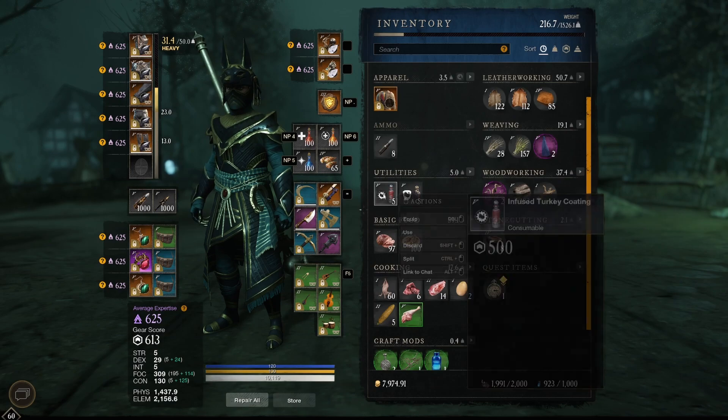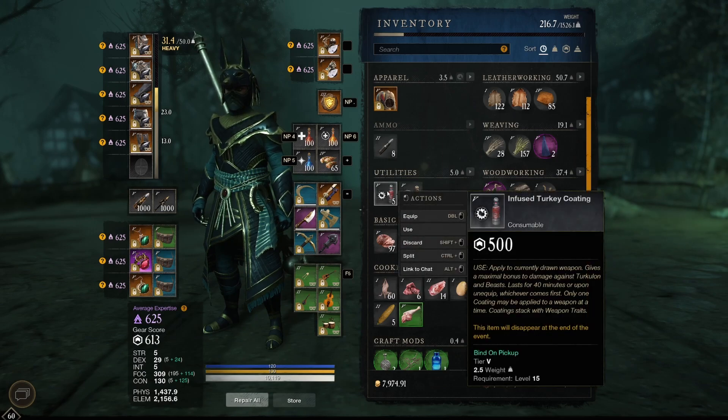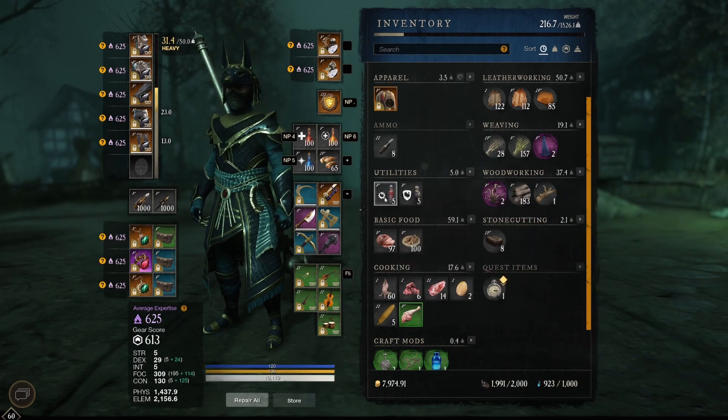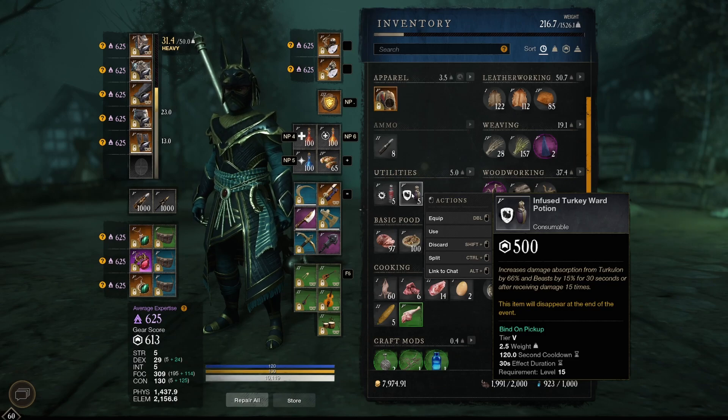You can also get five infused turkey goadings and five infused turkey ward potions. The goading applied to the current drawn weapon gives maximum bonus damage against Turkelon and beasts, lasting 40 minutes or upon unequip. Only one coating may be applied to a weapon at a time, and coating stacks with weapon traits. This item will disappear at the end of the event. So you can get five coatings per day. The ward potion increases damage absorption from Turkelon by 66% and from beasts by 15% for 30 seconds or after receiving damage 15 times. As we saw last year, Turkelon has a laser beam and drops eggs that explode, so it might actually be pretty interesting to equip these.